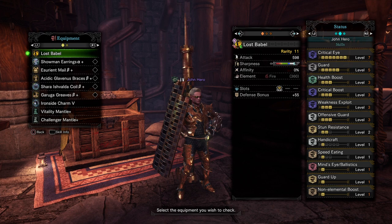For the weapon, it isn't too important, but I am using the Lost Babel mostly for the attack power, which is pretty high for a Lance — it's almost around 600. It has white sharpness in a decent amount, no element, with a big slot on there. The no element will help with damage. As long as you have the basics, the critical stuff, you're good. I did throw a non-element boost on here just to bring it a little bit further.